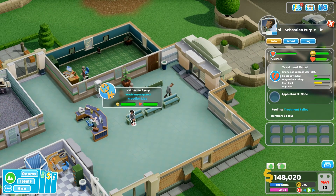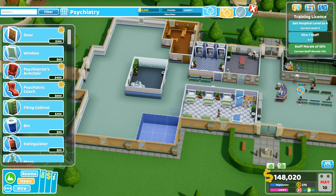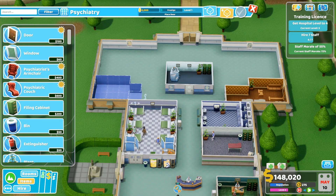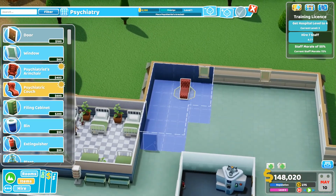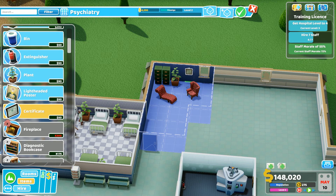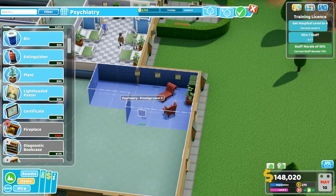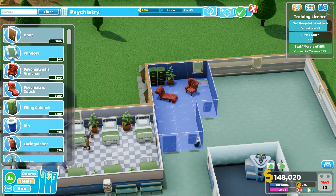Treatment failed — sorry Sebastian Purple. What do you need? Psychiatry. Okay, let's do it! We'll have the same kind of shape over here from what we've done with this room, cause I kinda like that. That looks pretty cool, and then we'll have a door on this side — kinda nice and symmetrical really. I like the idea of it being symmetrical. The filing cabinets can be back here, with a flower plant thing. I think that's fine.